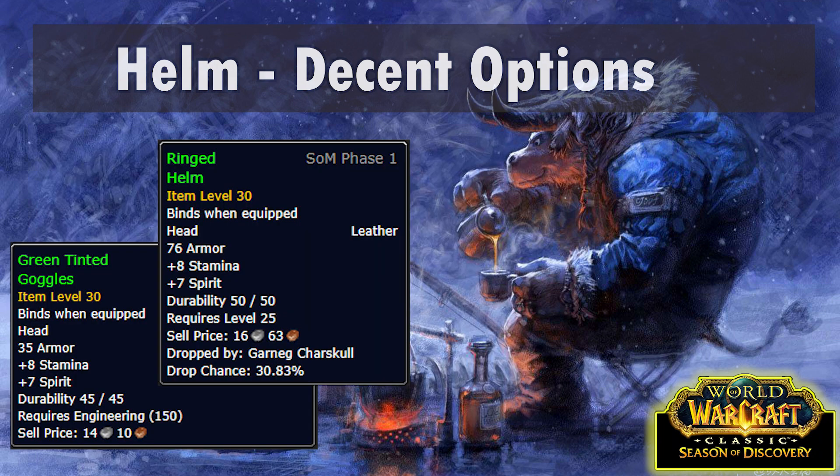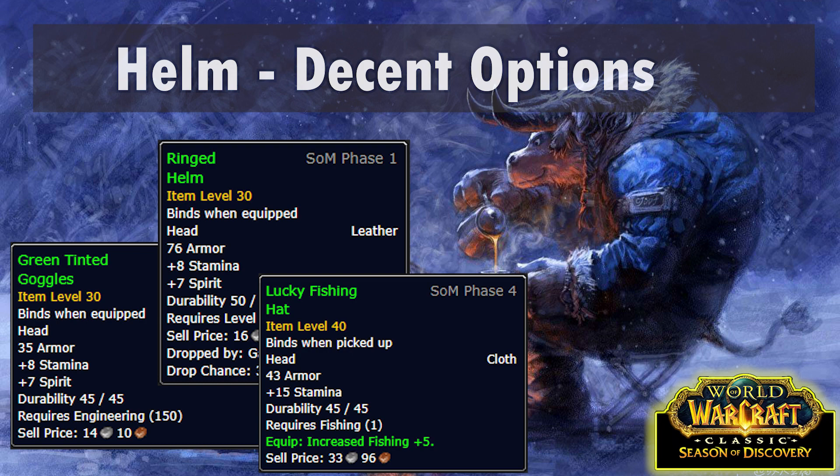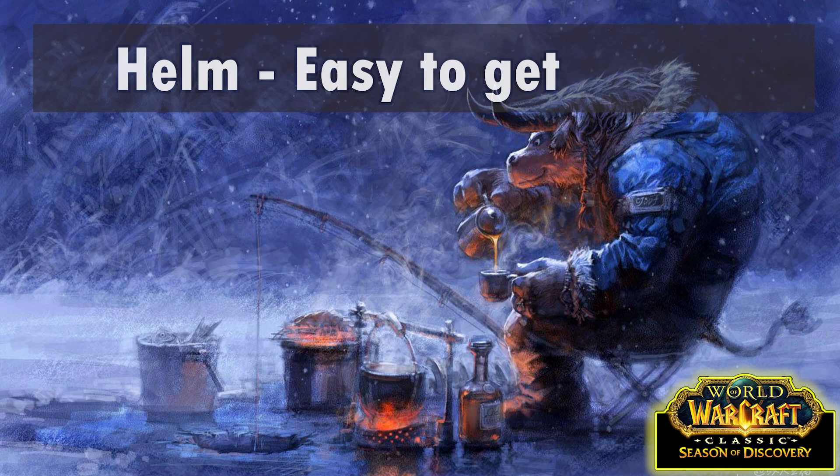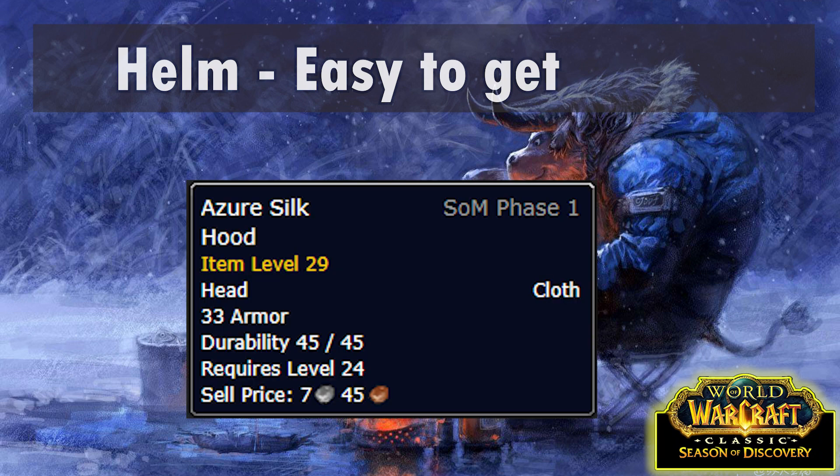Finally, this one is a bit of a wild card. You can get the Lucky Fishing Hat at level 25, from a rare fish that can only be caught during the Sunday fishing contest. In my opinion this is just going to be way too annoying to get - you might as well just get a Humbert's rather than try and target this one. For completeness I'll also list Azure Silk Hood, crafted by tailors and dirt cheap, but it's also hot garbage. Only use this if you would otherwise wear nothing.